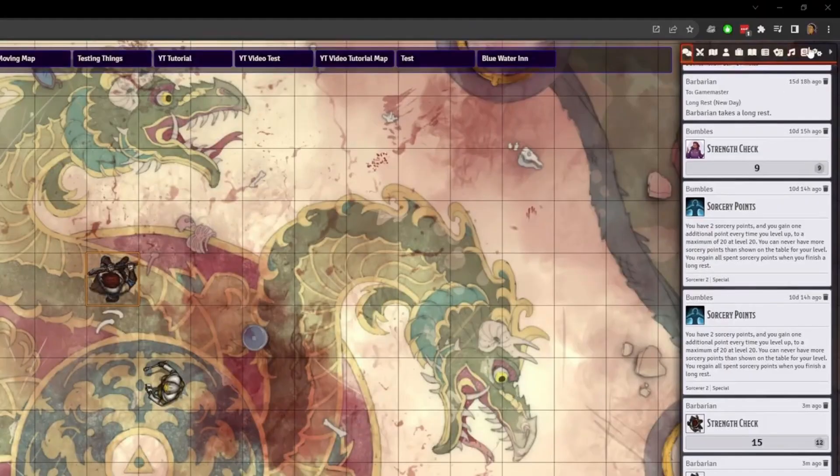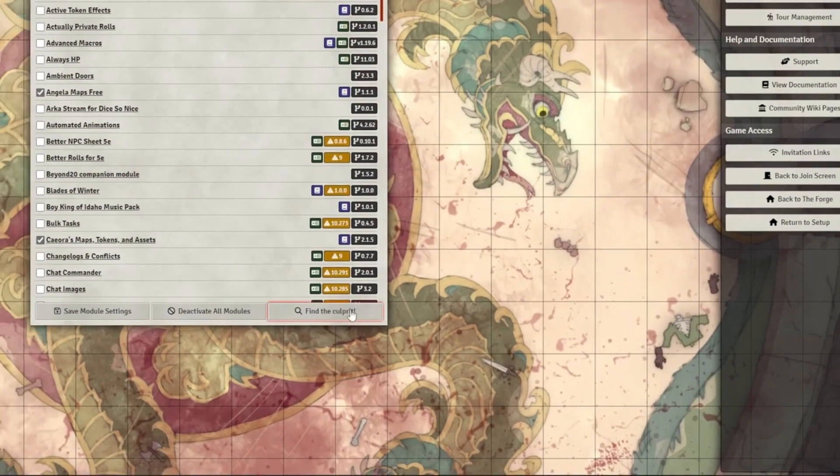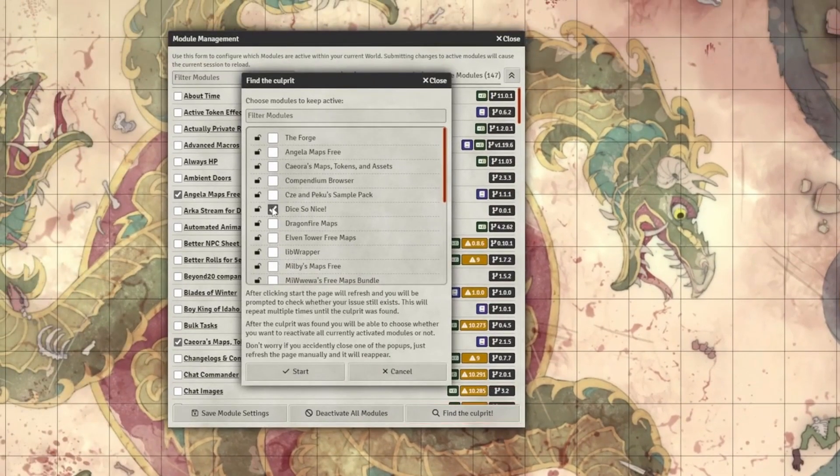Assuming we know which module is causing the issue, we proceed as follows. Firstly, we install and turn on Find the Culprit in our test game world. Once we've activated the module and our world has refreshed, we go to Manage Modules. There, we will see a new button titled Find the Culprit. Clicking this button will open a new window with a list of all our active modules. We should select the module that is causing the issue and press Start. Our world will refresh and all our modules will be deactivated except the one we chose. Check if the issue still persists. If it does, the module will start a process where it activates only half of our previous modules, refreshing our world and then checking if the issue still persists. There will be prompts after every refresh, we just have to follow them.